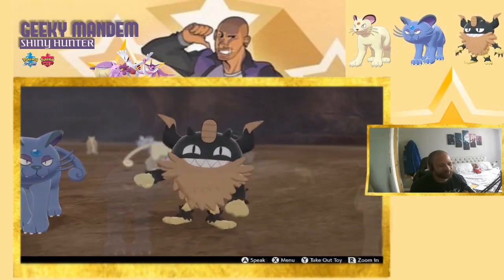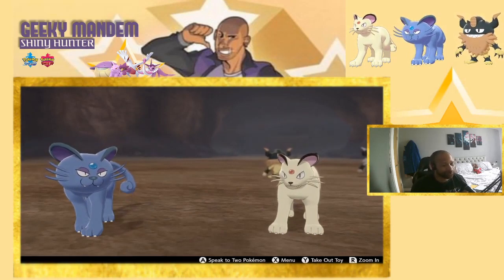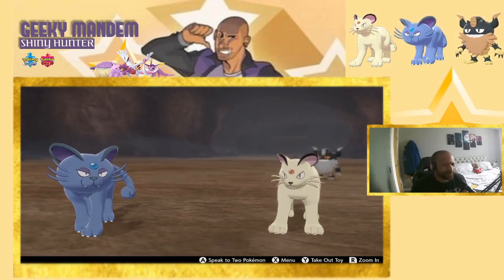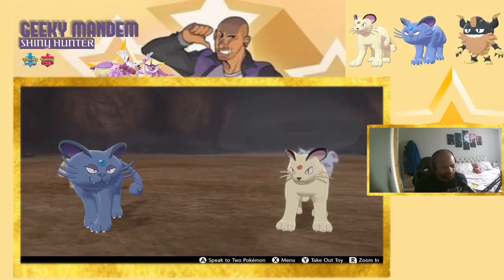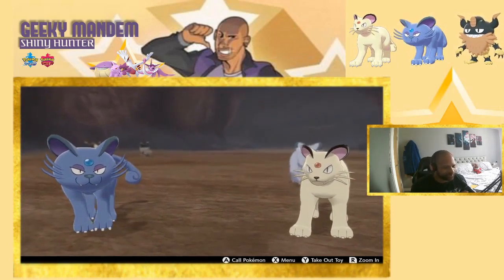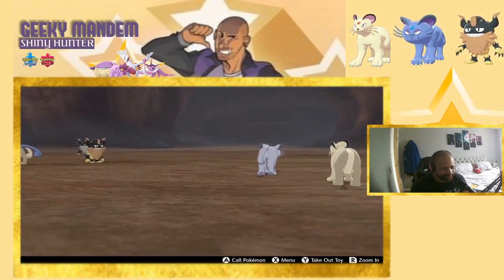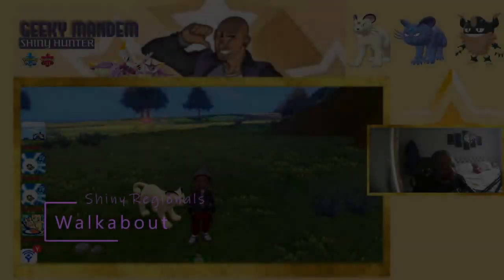Just to finish this section, comparing the two Persians to each other. The differences are really obvious — Alolan Persian has a big round circle head, while Kanto Persian looks much more like a typical cat-like Pokémon. The Alolan Persian is definitely bigger and has bigger ears, and the whiskers are different too. When they turn around and run away, they move the same and the tails are the same.